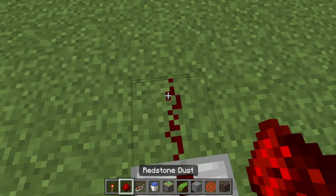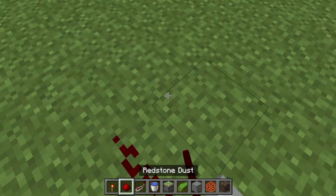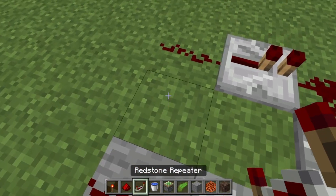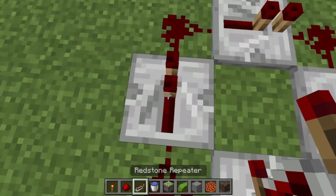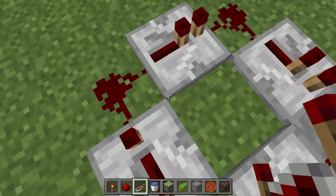Then another piece of redstone, followed by another redstone repeater, then redstone, then another repeater, then another repeater. Then you have to click on this until it becomes this.